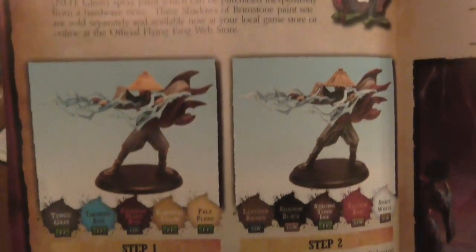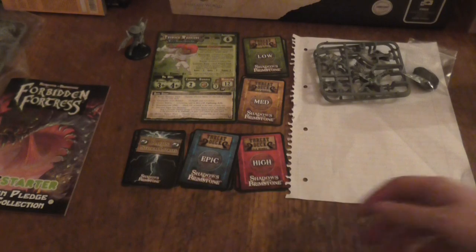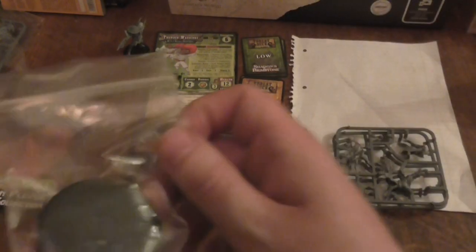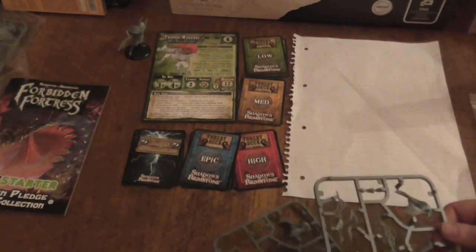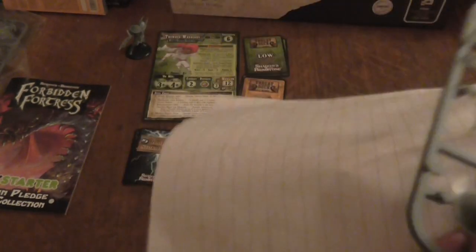There is a mission and also a nice little paint guide showing how to paint them step by step. Now we're going to take a quick look at one of the sprues. You also get three stands. I've built one model — these models are technically classed as large. Let me get this white piece of paper and take a look. I've got a model built.